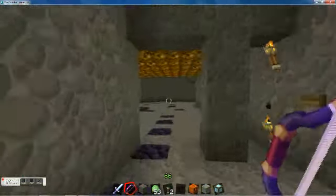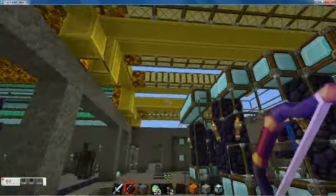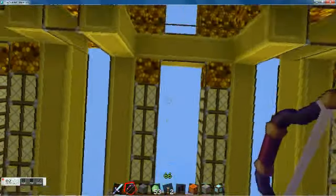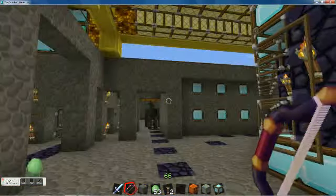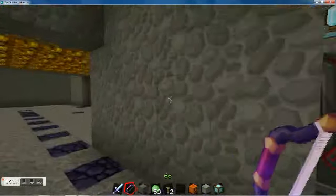Now we are going to the bedroom, just showing you all the ceiling work here — with the gold, the glowstone, and the redstone lights.